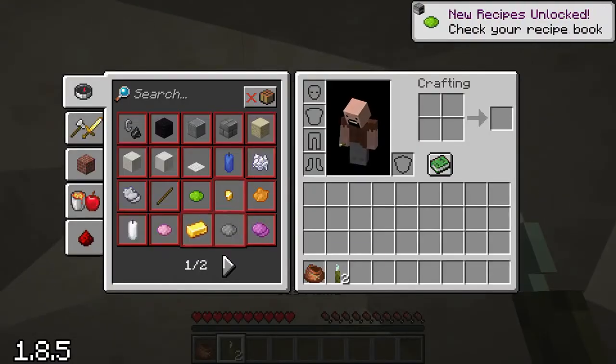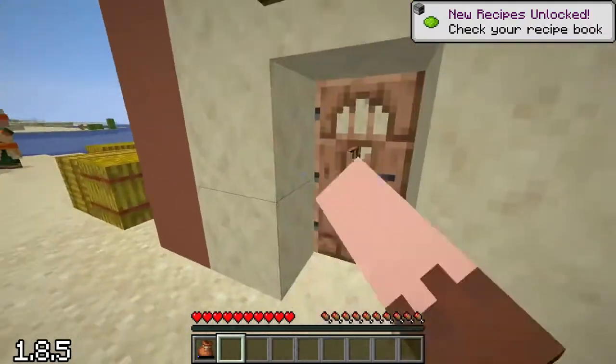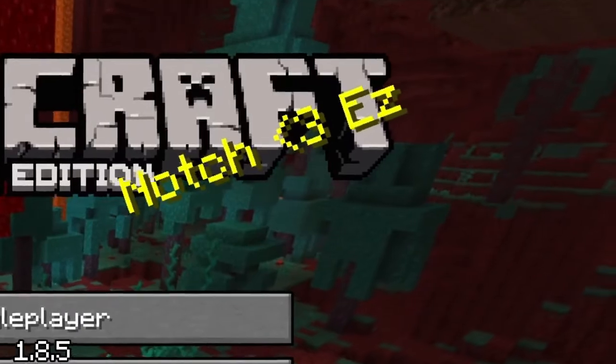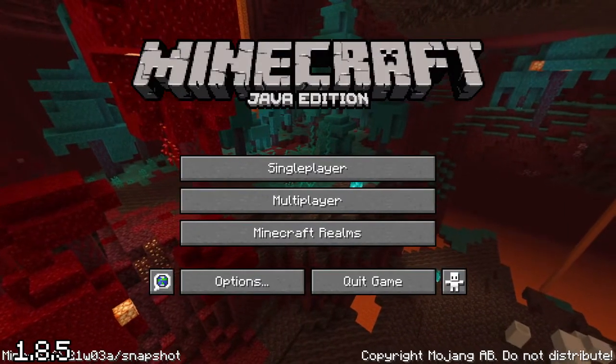On May 22nd of 2015, Notch sadly left Mojang, but just in time added another secret splash text: 'NotchHeartEasy,' which was promptly removed the next day. Absolute savage though.